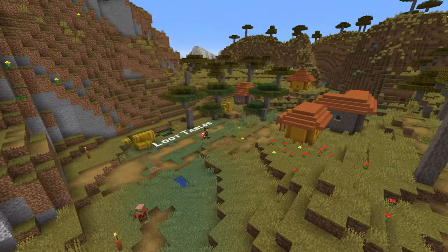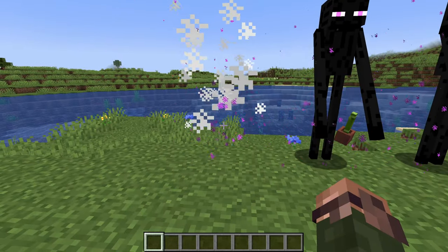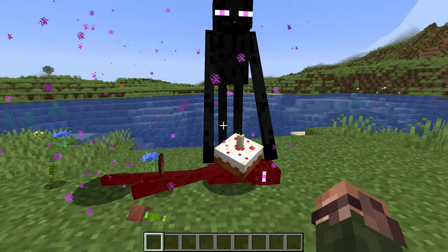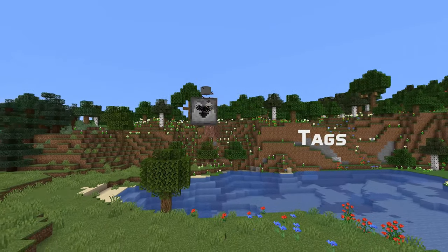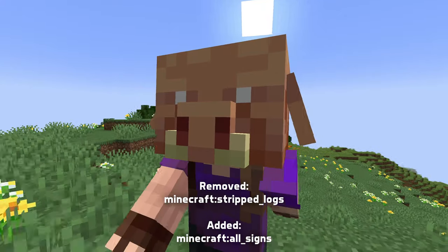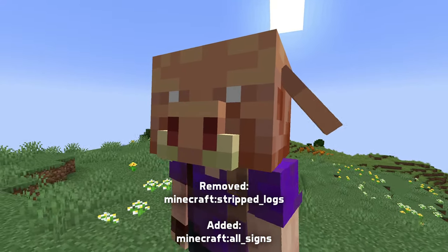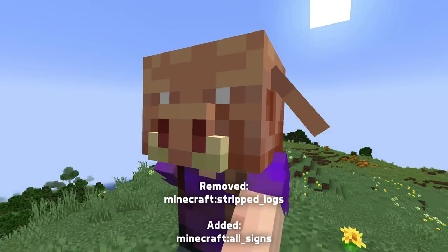In loot table news, blocks carried by endermen are now dropped using loot tables when the enderman dies. This is done by simulating the block being mined using a silk touch diamond axe. In tag news, the stripped logs block and item tags have been removed, and a new all signs block tag has been added, which includes all regular signs and, if you have the Update 1.20 pack active, also includes all hanging signs.